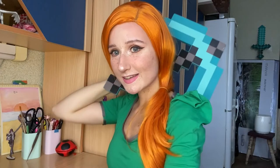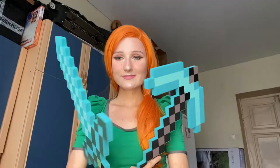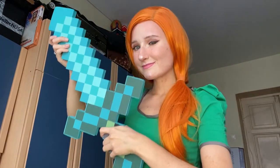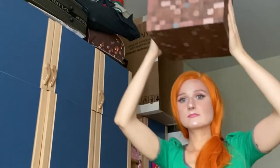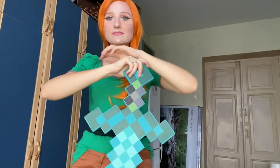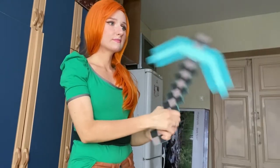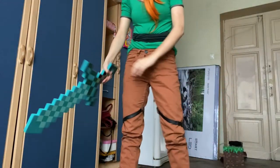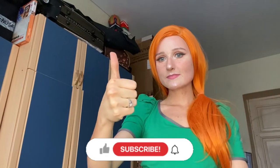I also have some props for this look that I bought from AliExpress: a diamond pickaxe and sword, made out of foam — very light and flexible, and they look very good in photos and videos. I will definitely use them for my photoshoot as well as my grass block. I want to use something more for this cosplay look during the photoshoot, so if you have any suggestions for what I should craft or buy from AliExpress, write it down in the comments — I can actually make videos about it too. Thank you so much for watching!